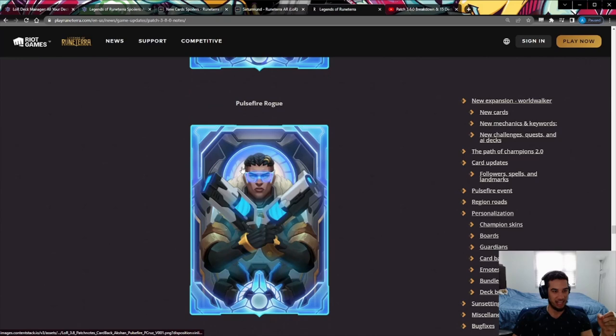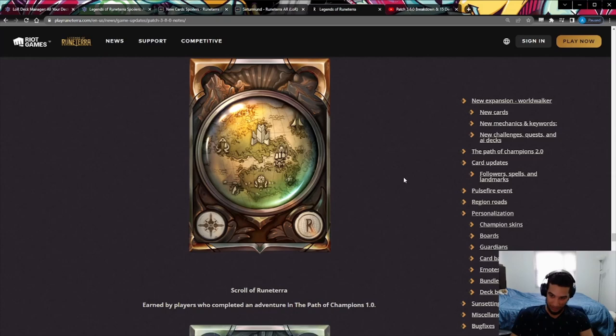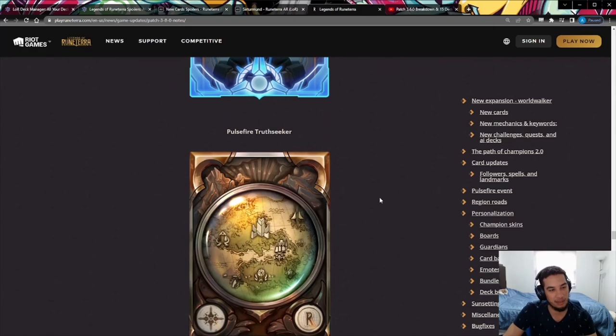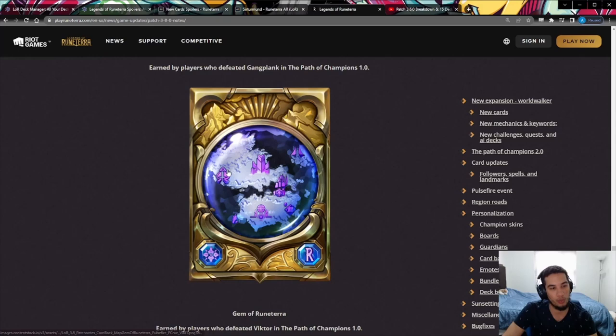For Path of Champions rewards: the Scroll of Runeterra card back is earned by completing one adventure. The Plaque of Runeterra is earned by defeating Gangplank in any run — it's more of a silver tier. And the Gem of Runeterra is earned by defeating Victor at least one time — a gold and purple master-icon style. Personally my favorite is probably the silver one, but the gold one is also pretty good.